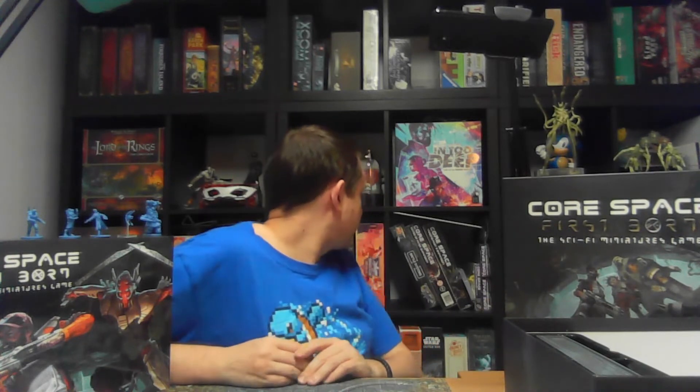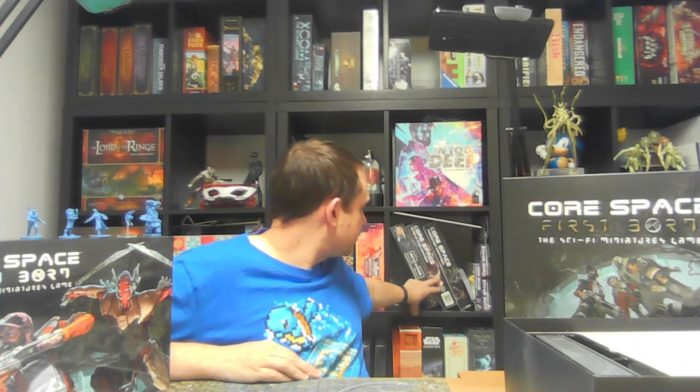That's everything from the core box of Core Space: Firstborn. Next week I will unbox the expansions — I've got the Trader Encampment, the Gates of Risa expansion, the Trading Post 5 expansion, and the shuttle I showed you earlier. I didn't want to crowd it all into one video because it would probably take all night. Let me know if you're excited to see playthroughs on the channel, because hopefully they'll be coming very soon. The amount of content I do will be reflected by engagement. We saw nine missions in the core rulebook, so it may be something we do as a full campaign. Thank you very much for watching, look after yourself, stay safe, and have a good one — bye bye!